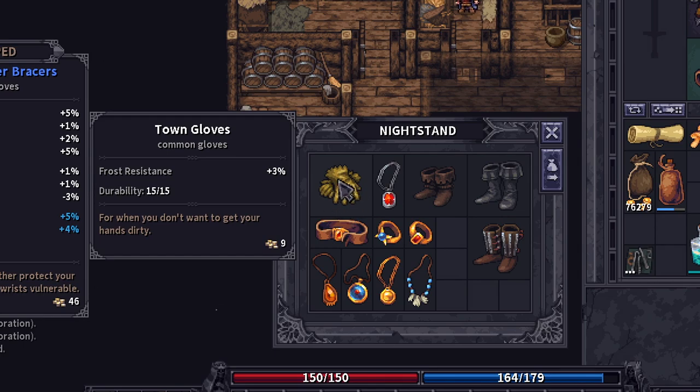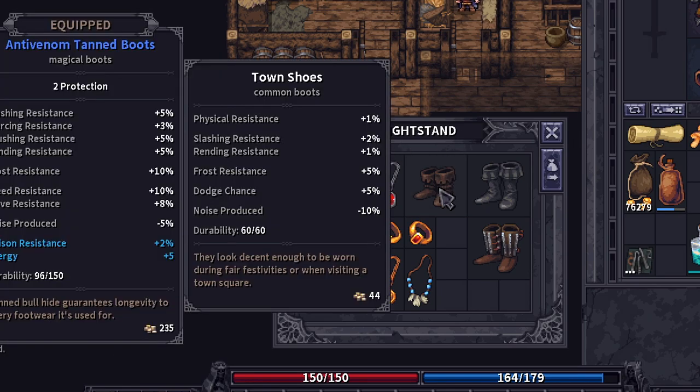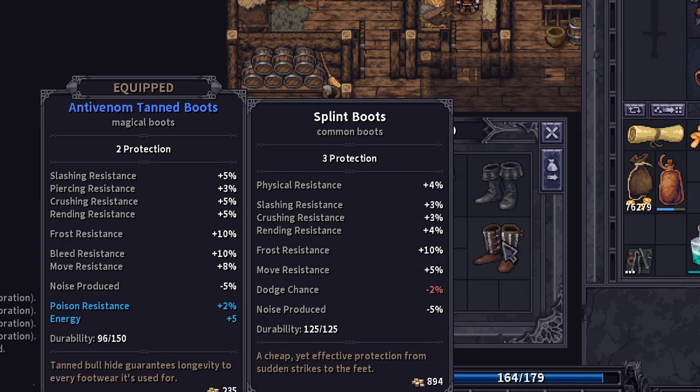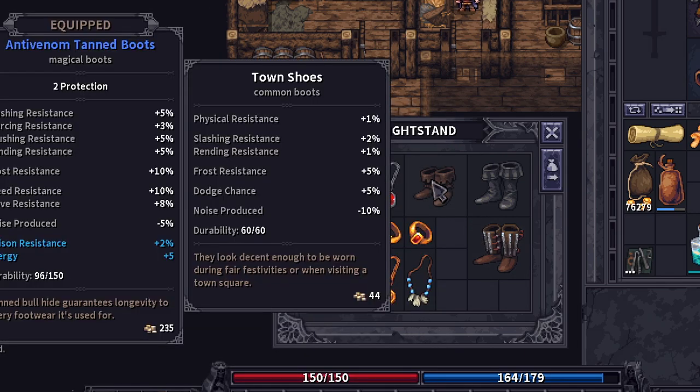Along with other items added to merchant inventories — town gloves, peasant sash, pointy shoes — a lot of early-game stuff that you may not even equip, but they are available now. We'll look at the three new pieces of footwear: town shoes, which give a nice dodge chance boost; duelist boots, which you would think would be good for dual wielding, but with only one protection point, if you're going Berserk tradition you'll probably skip them; and splint boots, which are more on the armor side — not as heavy as greaves, but nice protection overall. If you're going dual wield, the town shoes look very nice compared to the riding shoes you're probably using now.